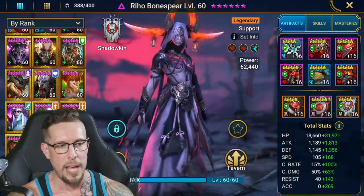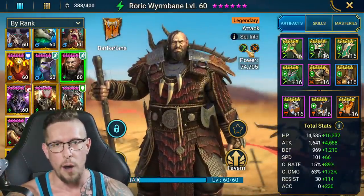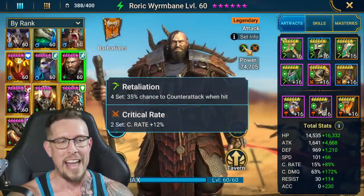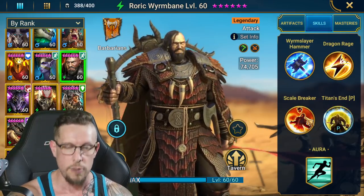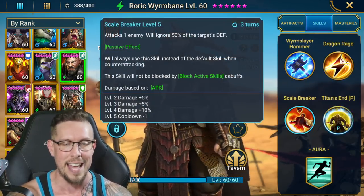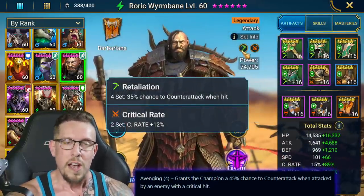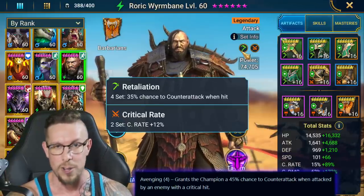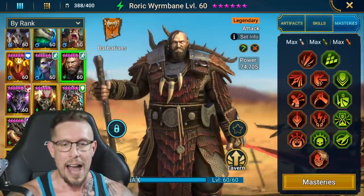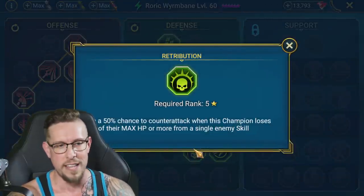Let me talk about how to build this champion. You have a bunch of options — you can really put any sets you want on him. I prefer Retaliation, 35% chance to counterattack, and again that will counterattack with the A3 — the very hard-hitting Scalebreaker ability. Avenging also works. Avenging a bit better for the Arena, 45% chance to attack on a critical hit. I highly recommend you guys go with Retribution again — it just makes perfect sense for his kit. 50% chance to counterattack when he loses 25% or more of his max HP from a single enemy skill.